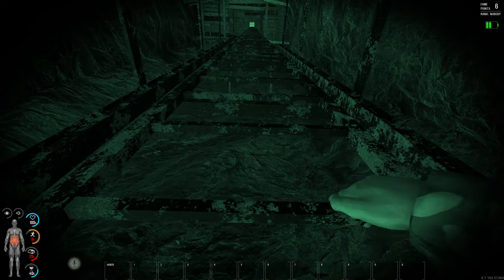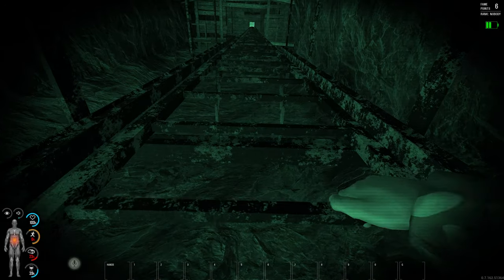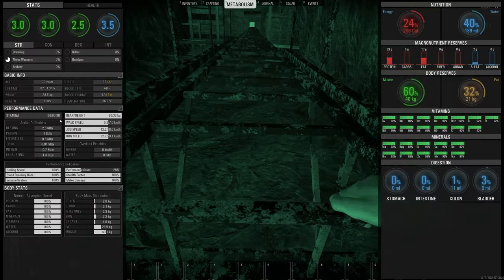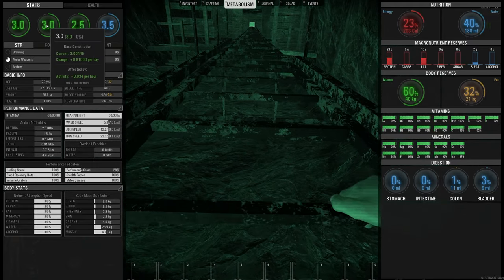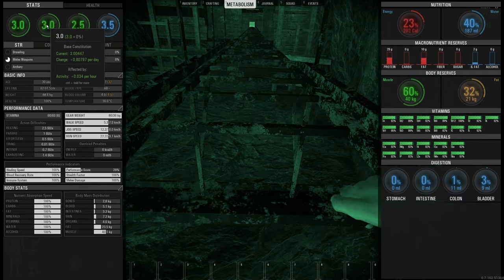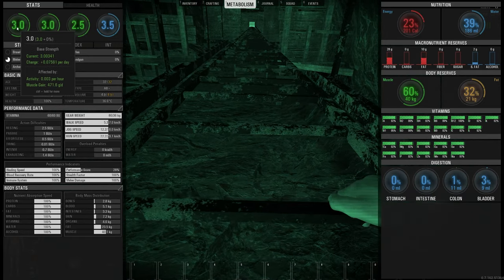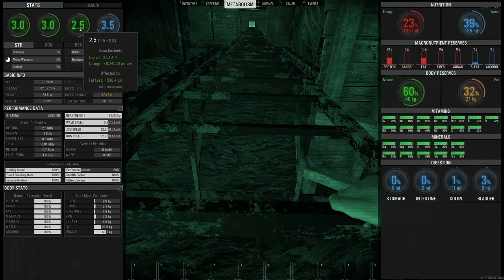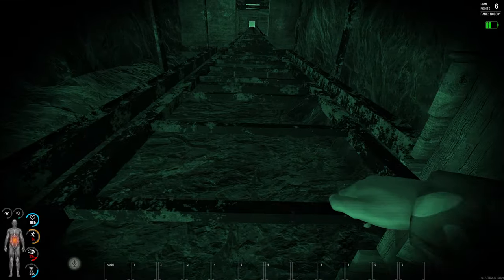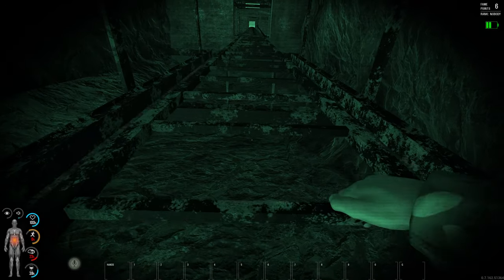No one's really going to bother you in the coal mine. We're at minus 60 stamina at the moment and we're still leveling up the constitution. We're not getting a lot of strength, but we're leveling up constitution basically to max all the time, and we're leveling up dexterity to max because we're not eating.